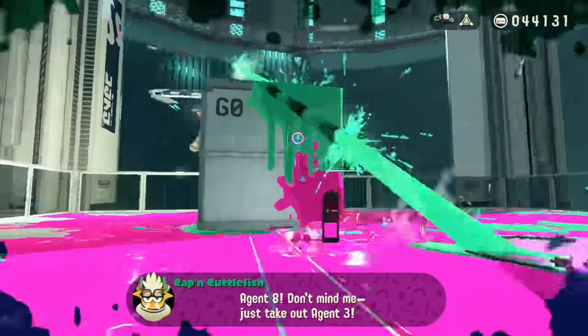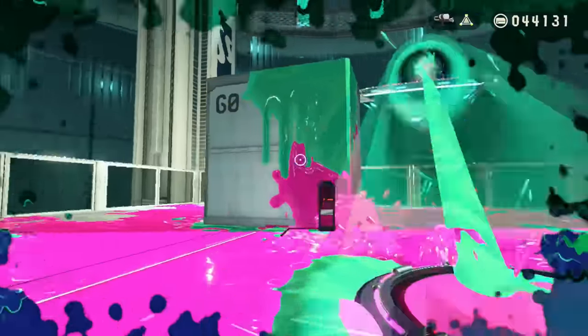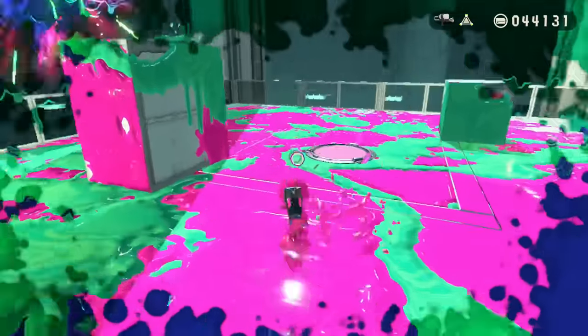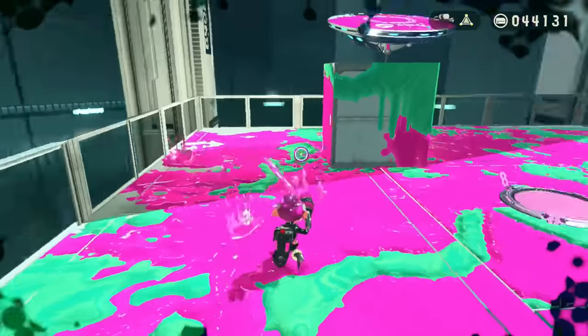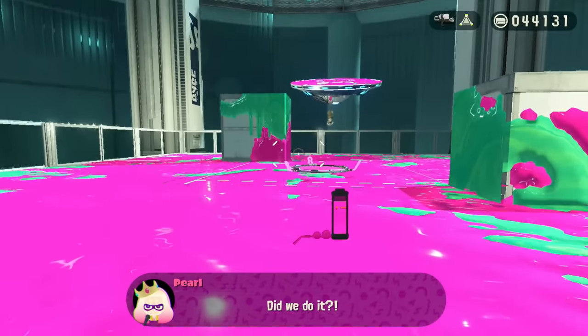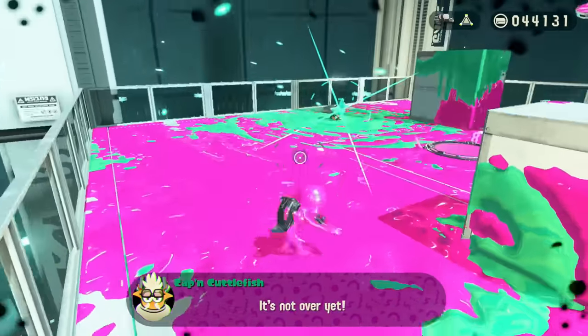Agent 3 will then move on to his third phase, where he stands on top of the UFO, constantly equips the stingray, and fires it at you, making it hard to regenerate health while you're dodging. To damage him while he's up there, you have to throw two splat bombs in a row, which may take some time to get enough ink to do so. Once you're able to pull it off and deal that damage to Agent 3, it may seem like you've beaten this boss, but he's not done yet.